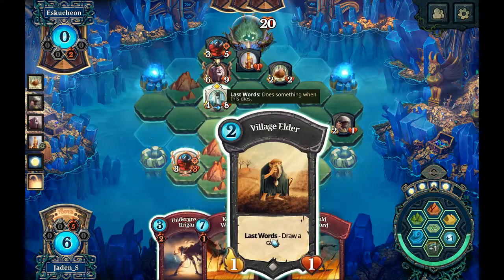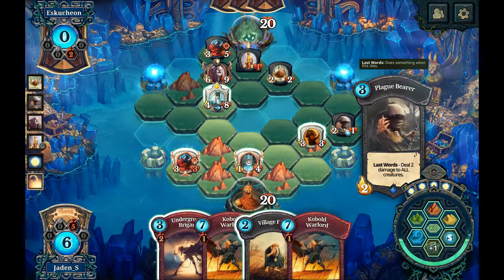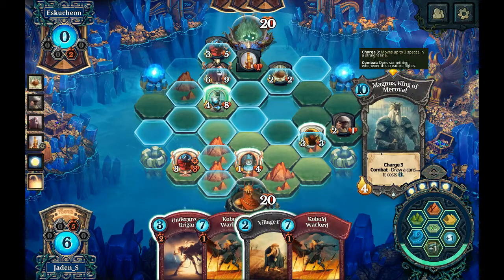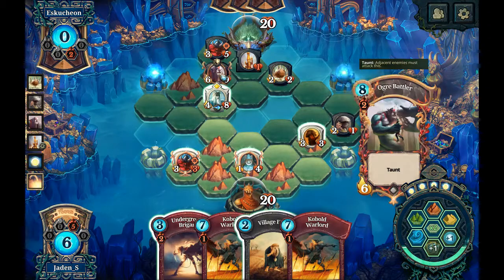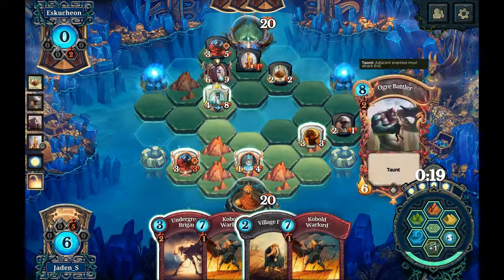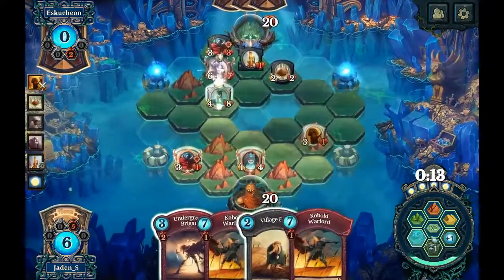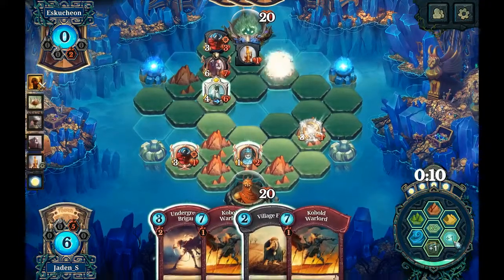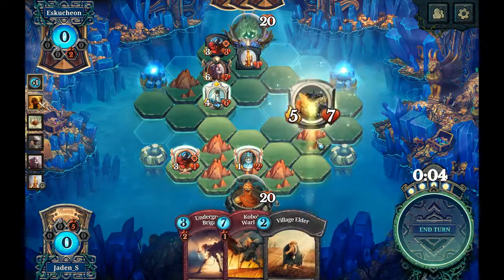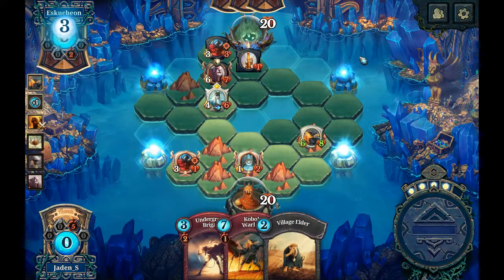Draw a card. I think I do want to take that out — but I'd lose my herald. And that would mean if I do that, he can take me out. So I'm gonna do that, then gain a feria, and drop a kobold warlord up here boosted from that last guy, then end the turn. I may have just wasted too much feria there.